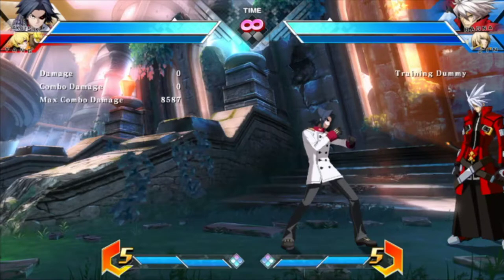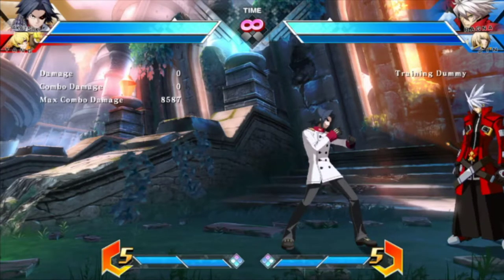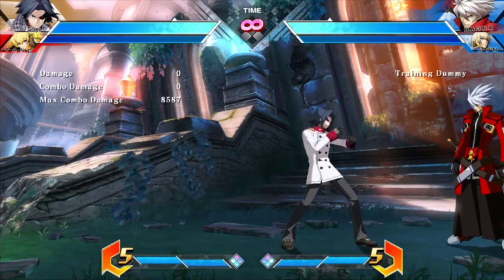We're back in corner town and it's time for the more optimal, easier Akatsuki combo. This one does about 100 more damage, and execution-wise I think it's a lot easier.